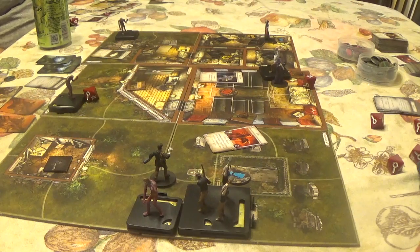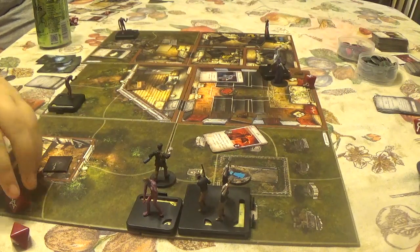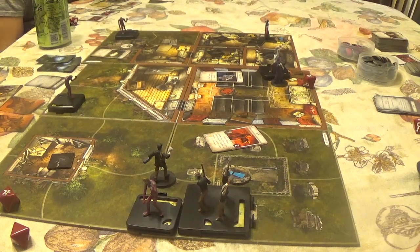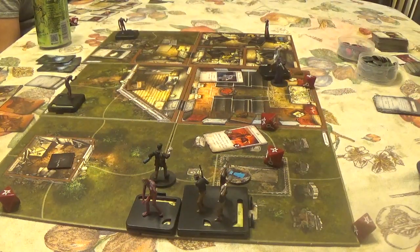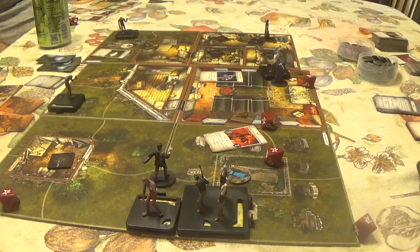The maniac attacks CJ — suffer three damage, Strength plus one negates. CJ can spend a clue to pass. The zombie also attacks — Agility 2 check. CJ passes; if you pass, the monster suffers one damage and is kicked back one space. CJ is wounded from the earlier attack and can now only take one move action per turn.